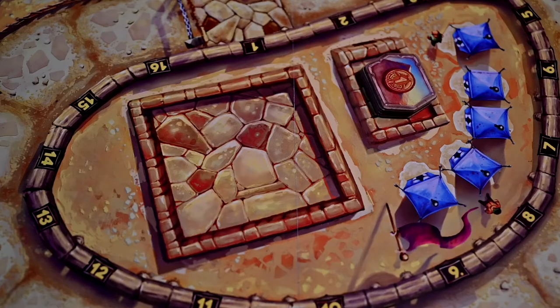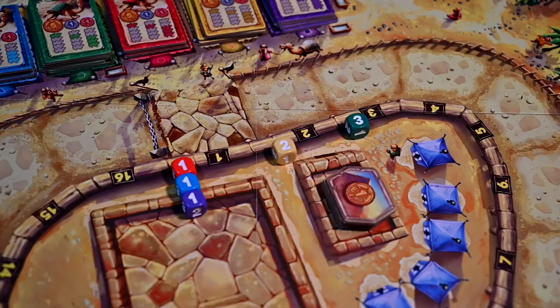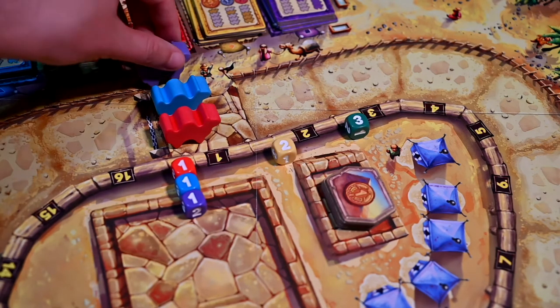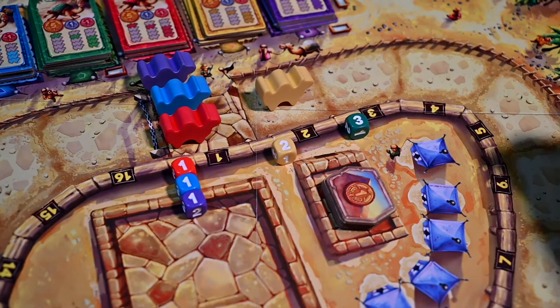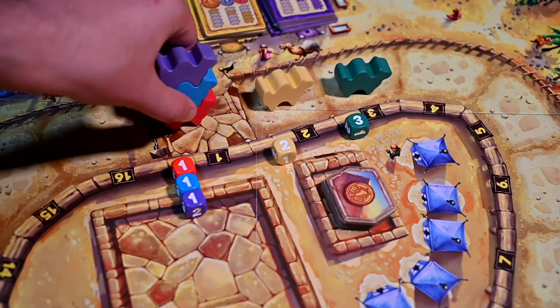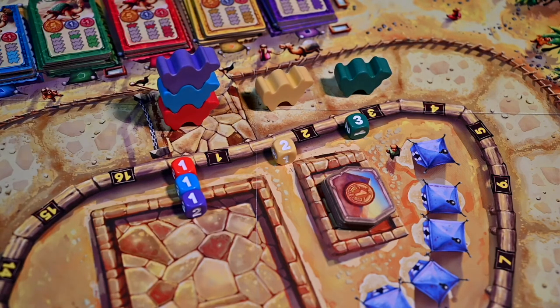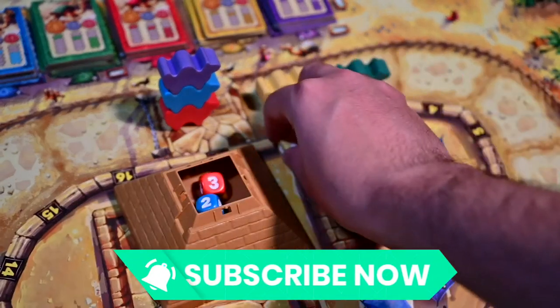Next, roll each colored die to determine the starting positions of each camel. Place all camels that match the die that rolled 1 on space 1, the camels that rolled 2 on space 2, and the camels that match the die that rolled 3 on space 3. Stack all camels on the same location on top of each other, making sure they are all facing clockwise. Then place all dice into the pyramid.